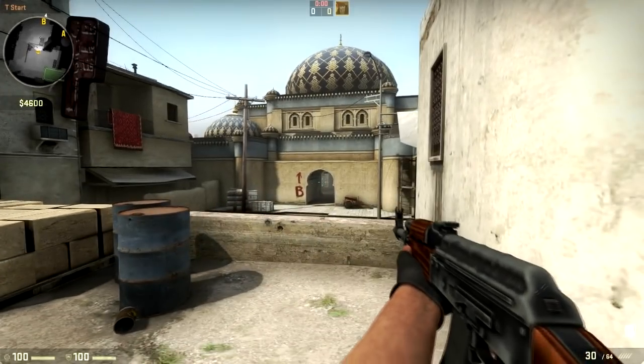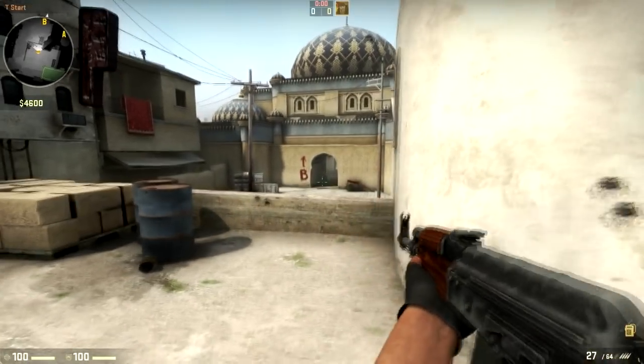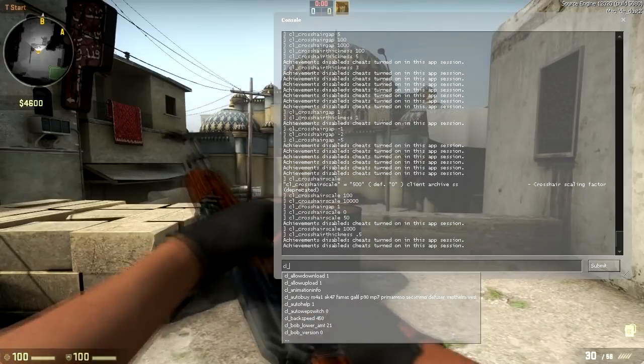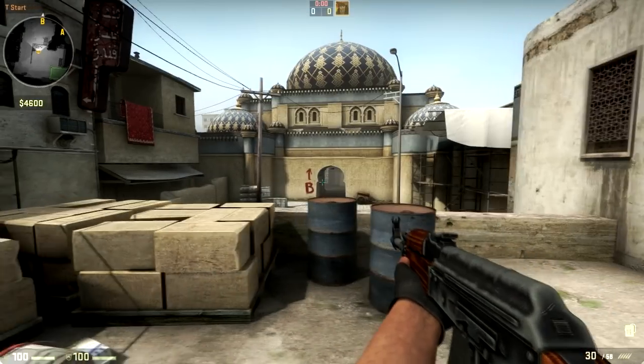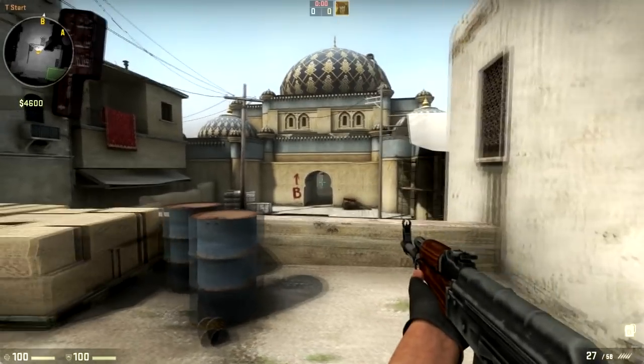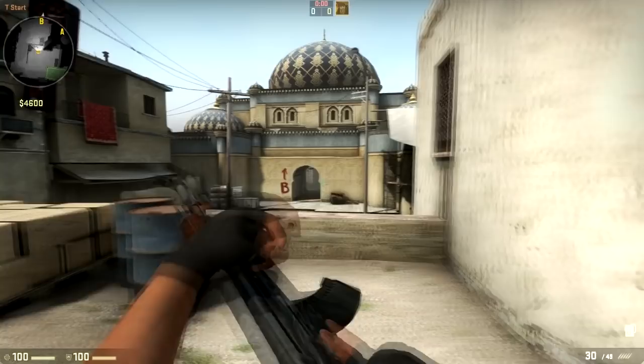Then there's cl_crosshair_scale, and I can't get it to do anything — it doesn't seem to do anything. Anyway, have fun creating your own personal crosshairs. Creating your crosshair is like a Jedi creating his own lightsaber: it is a very personal representation of oneself, of one's power and morality. There are different colors, sizes, shapes. They are us.